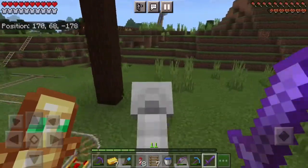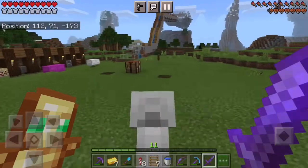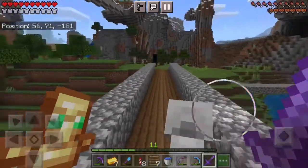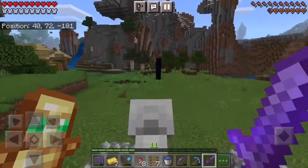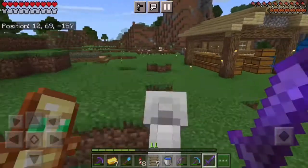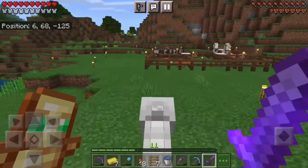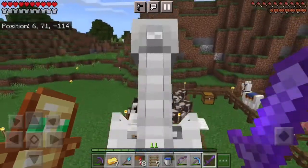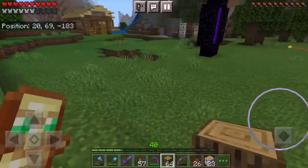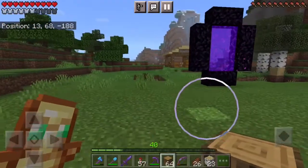I was planning on doing some stuff in the Nether today, but now that we have these skeleton horses I think we need to do a project that's been delayed quite a bit. I was going to build a stable a long time ago in this world, so now that we have these free skeleton horses we might as well do that. I'll gather all the other skeleton horses, put them in this pen, and then we'll talk about how to build a stable. I'm thinking of a fairly simple design — just to hold horses and llamas, so it doesn't need to be super big.